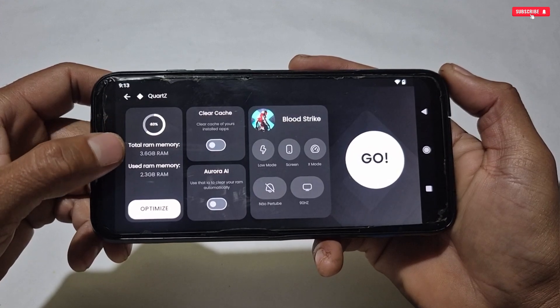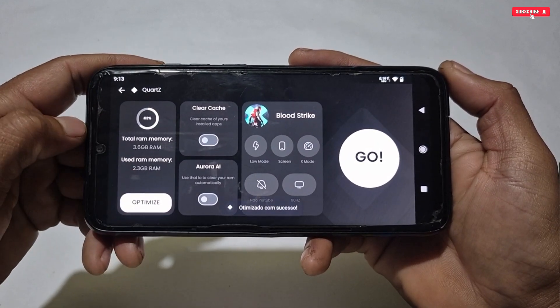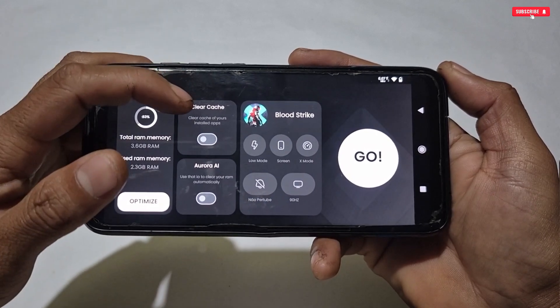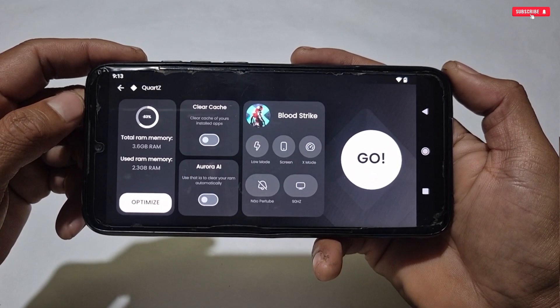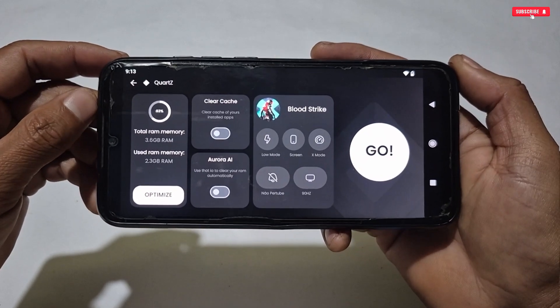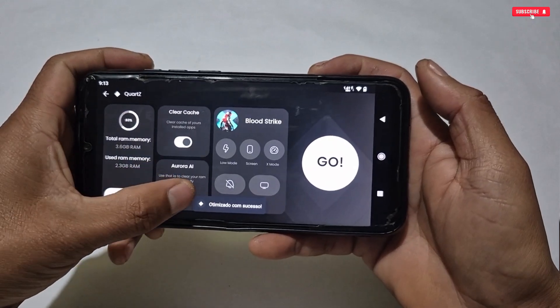This will boost your RAM and increase RAM speed before you play. Simply tap Optimize to apply it. Next is Clear Cache, and there's also an AI feature — this AI feature will boost your game performance by automatically detecting your game and instantly ramping up CPU and GPU clock speeds to prevent stuttering.